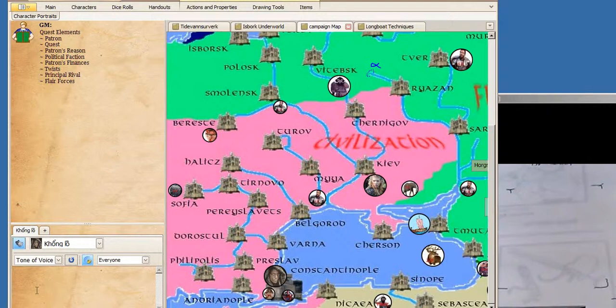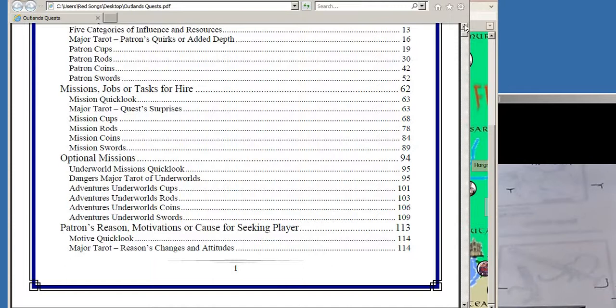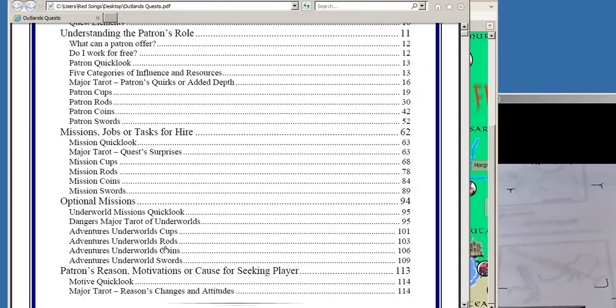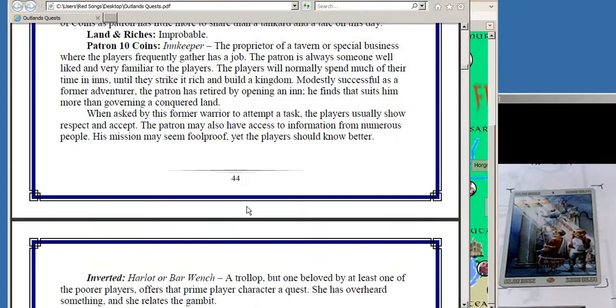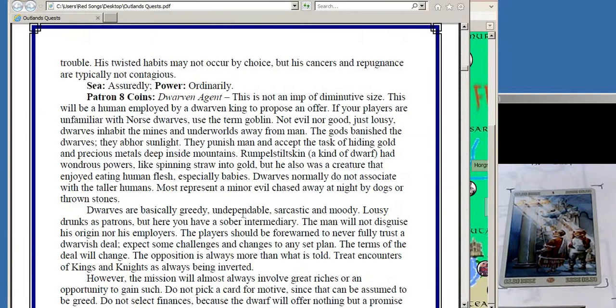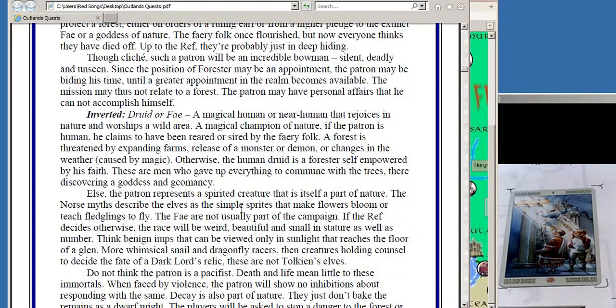The rival himself may not be known, but over the course of the adventure, more and more the players start to realize who's opposed to this quest. It may be one of their own friends as they get higher in level. The people are more intuitive and they start to have their own alliances. With 78 cards in the tarot deck, this booklet is very encyclopedic. As you get 78 cards of patrons times 78 cards of quests times 78 cards of twists, you're never going to see the same quest twice.